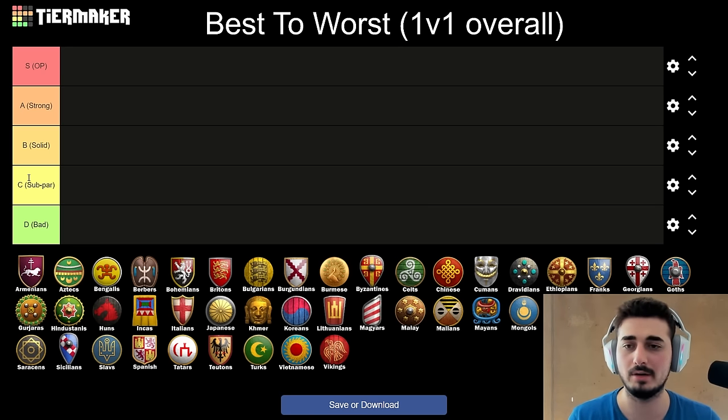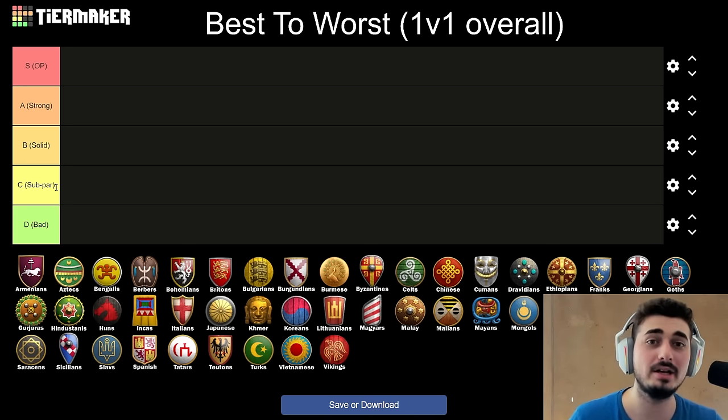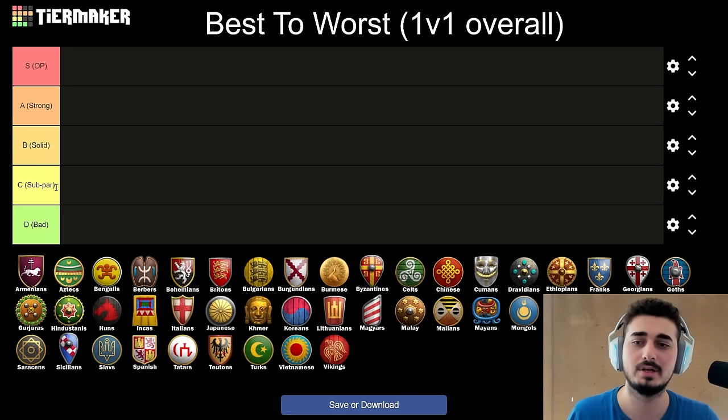Starting off, we're going to go through them alphabetically. S tier is the overpowered civilizations — the ones that feel unfair to play against. A tier has the strong civs, consistently being picked and very strong, not always the ones that get banned in tournaments but pretty good. B is solid — you can't go wrong with these civilizations. C is subpar — pretty bad, but still very playable; they just have some clear weaknesses or aren't that special. And D tier, the bad tier — civilizations that clearly need a buff or just aren't that good, and you should avoid them unless you really like them.